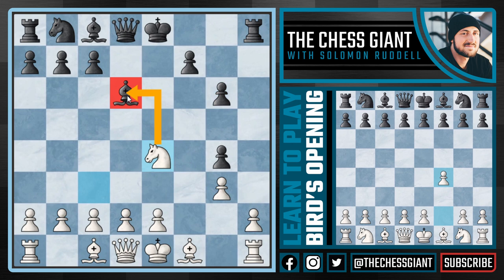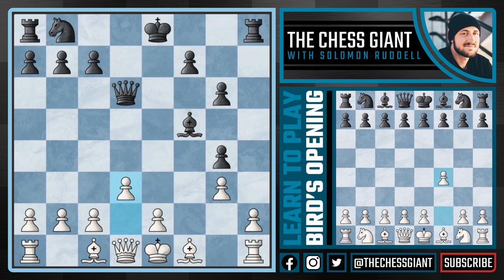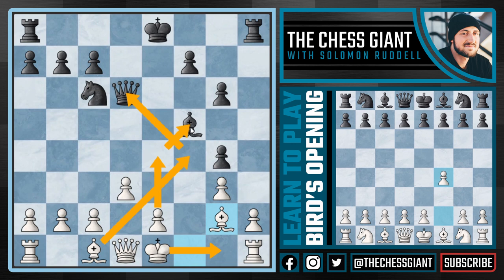Knight E4 attacks the Bishop on D6 while defending the pawn on G3. Following a move like Bishop F5, we can simply trade down, play D3, and after Knight C6 and Bishop G2, white is up a pawn with a clear advantage. Future moves could include castling kingside, Bishop F4 attacking the Queen, E4 attacking the Bishop on F5. White is up a pawn and I just don't think black has enough firepower to get that pawn back.